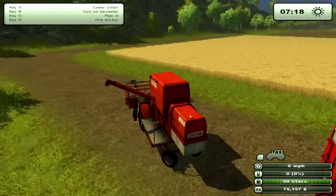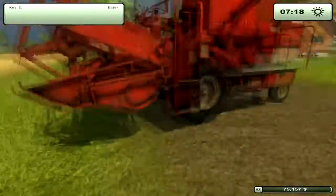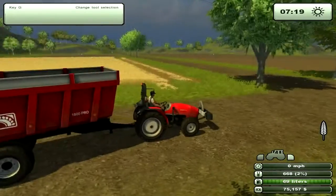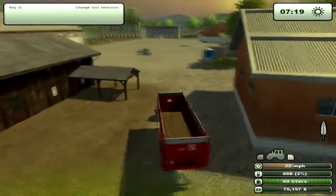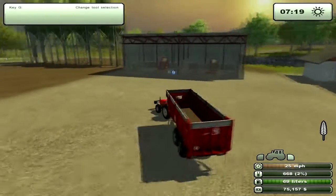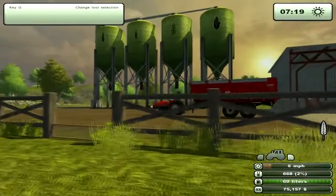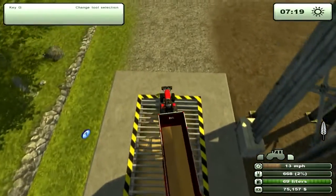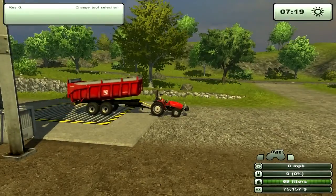That's it for harvesting your fields. After harvesting, you'll want to sell your produce using your tipper. Drive over to the silos on your farm — these two bunkers are for potatoes and sugar beets, then you have corn, canola, barley, and wheat. Drive the tipper under the silo to fill it with whatever crop you want to sell, then use the Q key to tilt the tipper forward and unload into the silo. To sell, drive under the silo to fill up with stored crops, then drive to a buyer and pull up over the grate to sell.